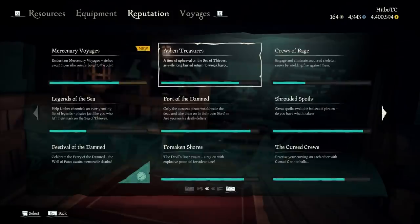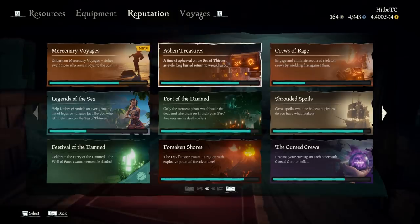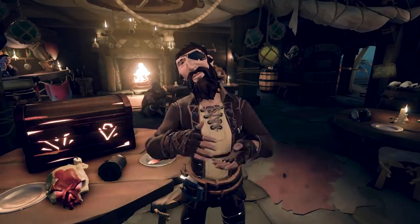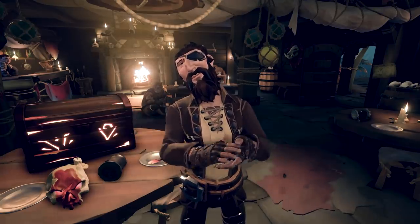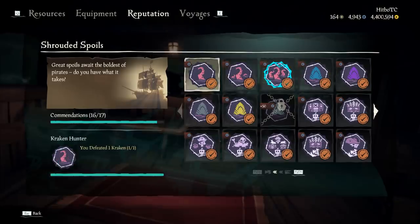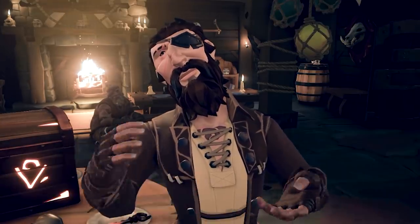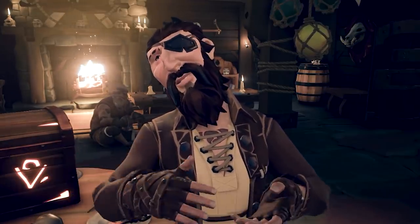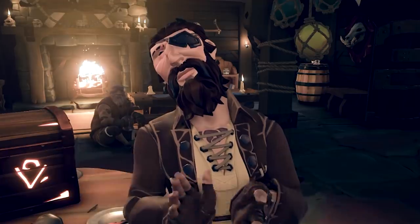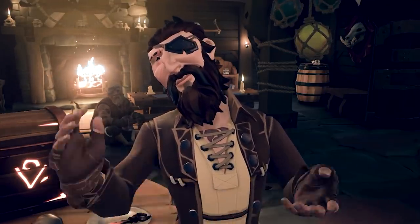One of the best ways to get doubloons is to do as many commendations as you can. With each update, Sea of Thieves gives us new challenges to complete which reward those precious doubloons. I want to quickly point out though that in the Shrouded Spoils, there is a glitch that has not been fixed yet — talking about how you need to kill the Shrouded Ghost. This is a lie; the Shrouded Ghost is a lie, don't believe it. Eventually they will fix this and it will be removed from the game, but until then, ignore this completely.